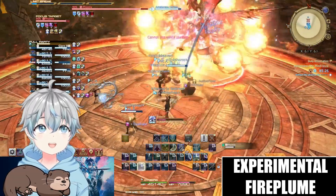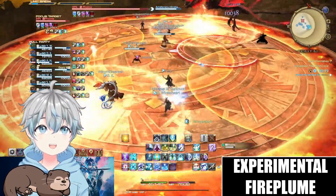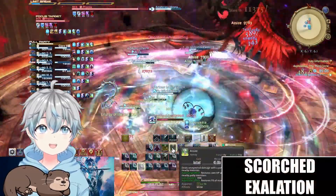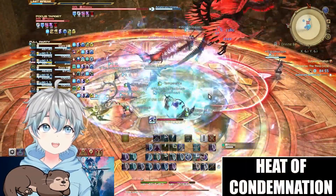To dodge the spinning AoEs, first go stand in the middle, and then move into the place the first AoE went off. Scorched Exhalation is a moderately hitting AoE. The next mechanic, Heat of Condemnation, targets both tanks for a tankbuster.